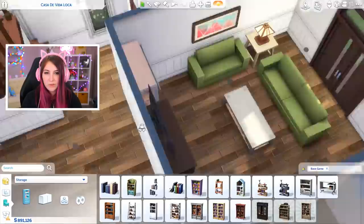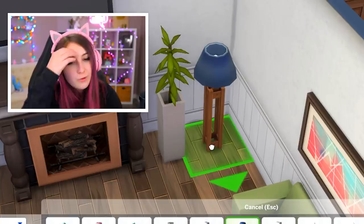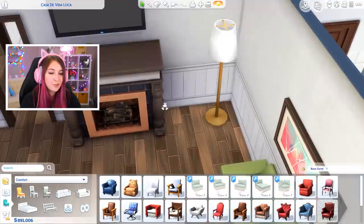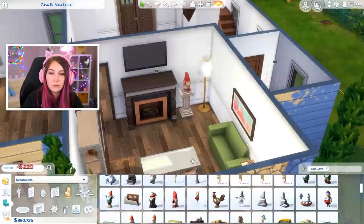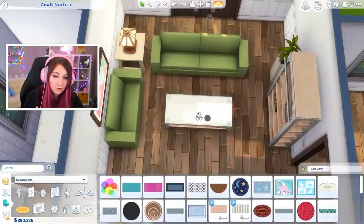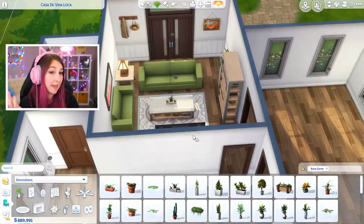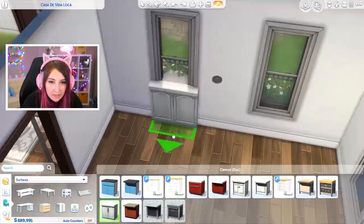I'll never forgive EA for making this cute lamp so short — why did they do that? I'm gonna get a little bit creative because I don't know what to put here. I feel like a chair looked weird. How about the shy little gnome? I'm gonna put a little place to put your hat over there, and on the other side a painting. I think that looks way better. On the table I'll just put a little bit of a plant situation. I'm gonna change that to white and I think I'm done with the living room.